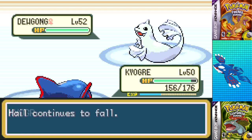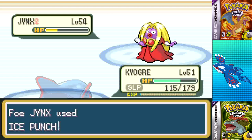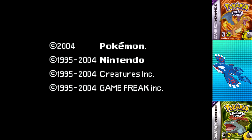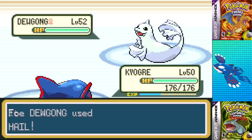Starting with Lorelei, I went in with two Calm Minds as Dewgong set up Hail and used Surf before I hit Thunderbolt, KOing Dewgong, Cloyster, and Slowbro. Jynx survived a Thunderbolt and put Kyogre to sleep, but I got off a Surf after taking a few Ice Punches. Then I misclicked and used Surf instead of Thunderbolt on Lapras, letting it confuse Kyogre — which kept hitting itself. So I reset and also remembered to deposit my HM slaves into the box before going in again.